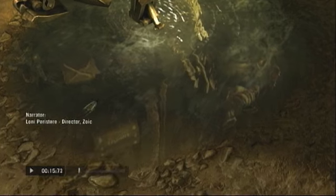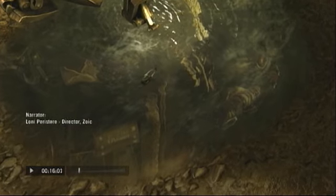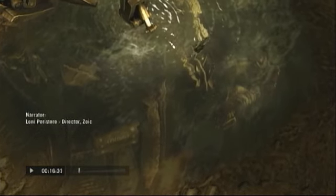In the puddle, we find the foot of the falling XO. In the reflection, the Helgen Heavy blasts away.